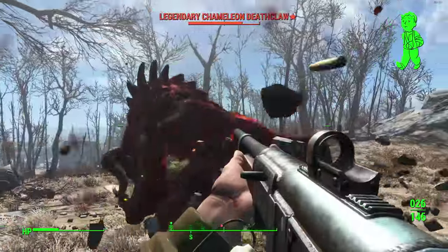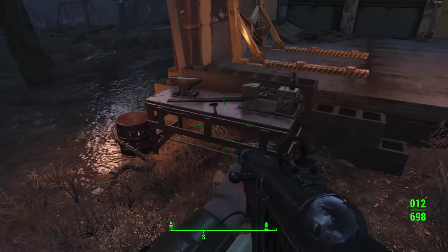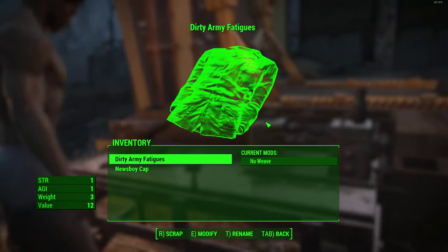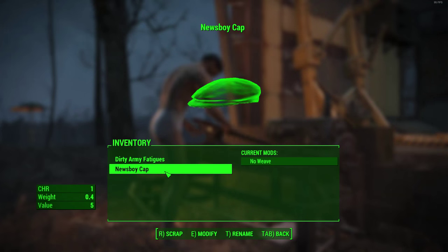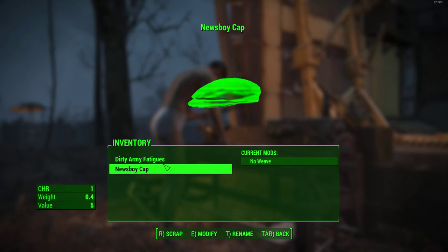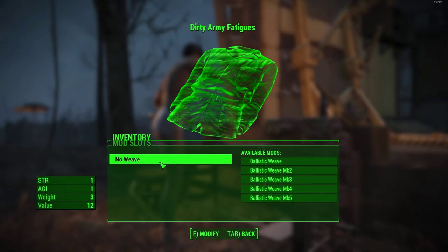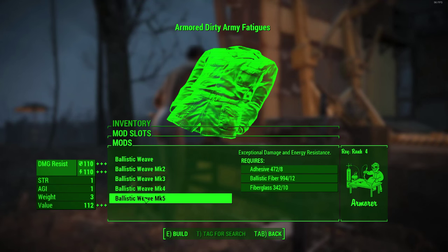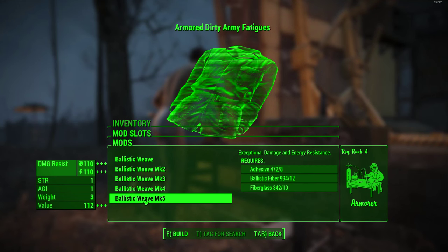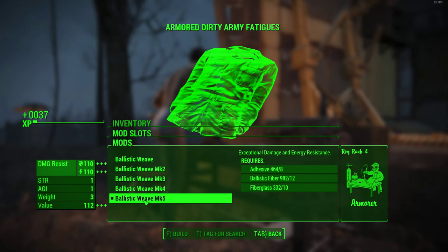Let's get into the armor pieces first. To beef up your character the most, starting off you're going to need ballistic weave. I've covered this in a previous video — check the link in the description. What ballistic weave does is add an armor rating to clothing items you can wear underneath your armor. For instance, the dirty army fatigues and the newsboy cap I'm wearing can have an armor rating added using ballistic weave. You get ballistic weave through a certain side quest involving the Railroad.